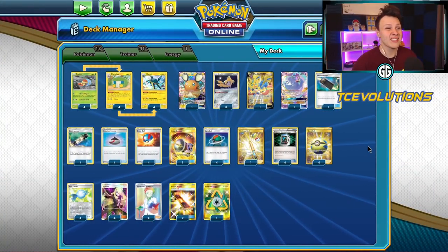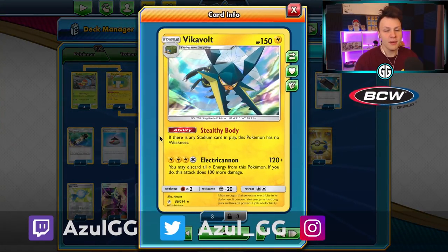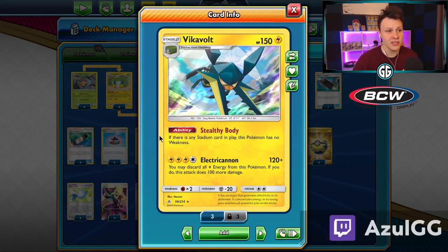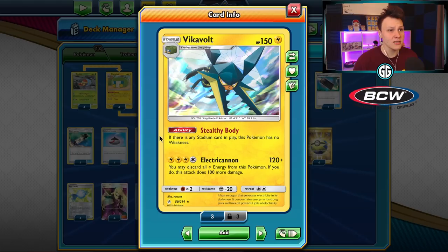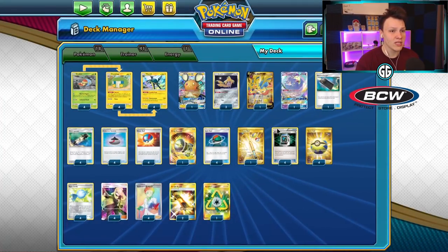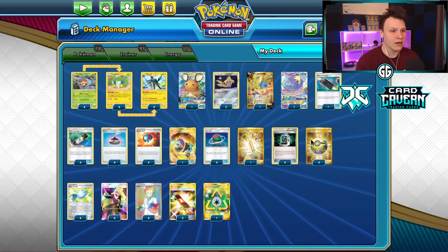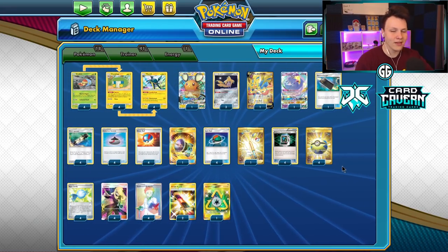What is going on? Today we're playing some games with Vikavolt. I played with Vikavolt before on this channel — we're just playing some more today. It's a pretty cool deck: you hit them with the Electric Cannon for one-shots with our E-Powers. That's basically it, so let's get to some games.